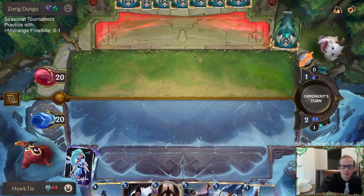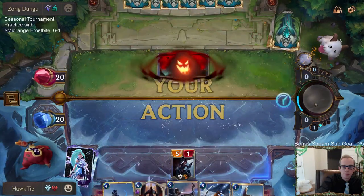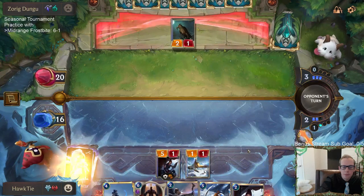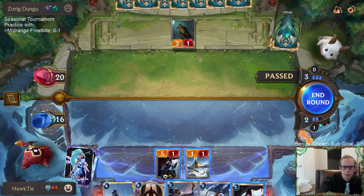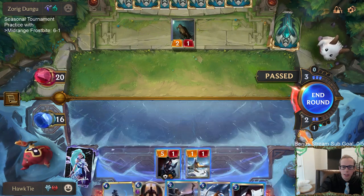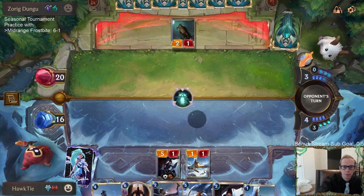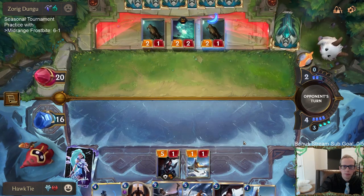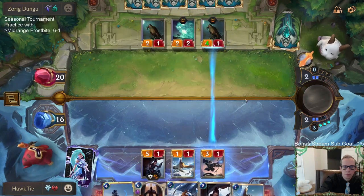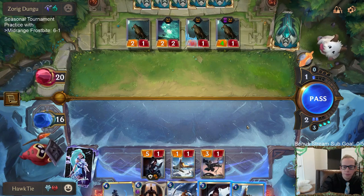I can see if they play something for me to Ice Field Archer. If I pass, next turn — turn four — I can go Ash. Turn five, with eight mana, I can play Glory Seeker and Reckoning. Kind of like that plan.